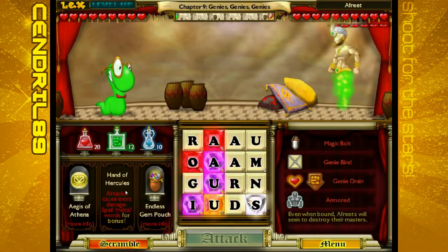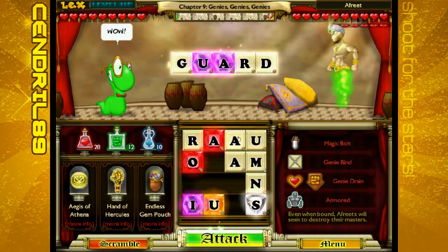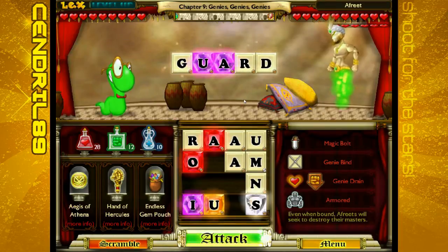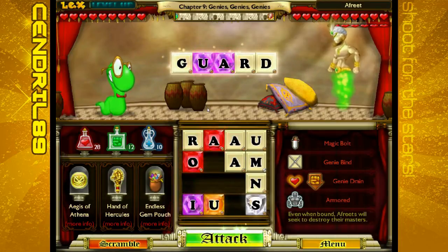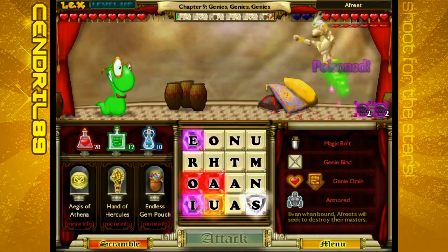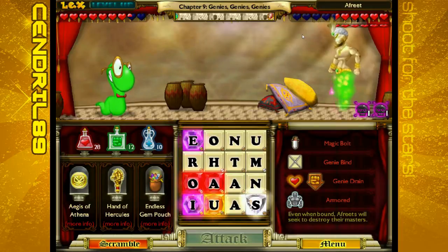Hand of Hercules with that extra heart will help a little bit. Let's get started with the word I saw at the beginning of last episode — Guard! Three hearts of damage for something that was a pretty good word. Also, that Magic Bolt hurt.